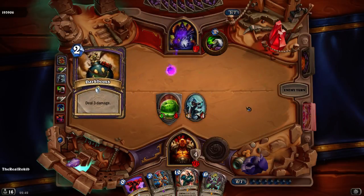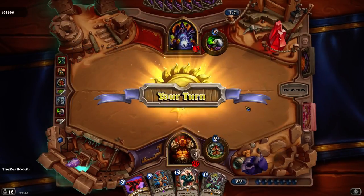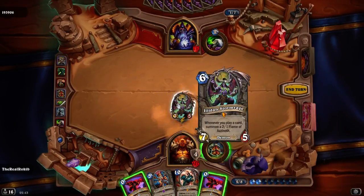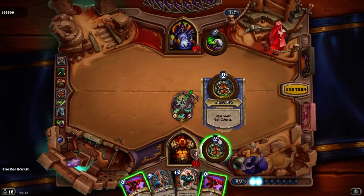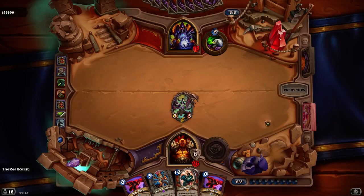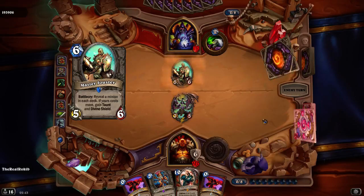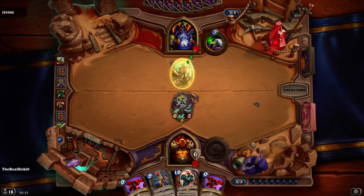And against Dark Bomb, of course. And Fist of Jaraxxus to a random enemy. Whenever you play a card. Maybe on 26 plus 6. Nice. Most adjuster — divine shield and taunt. Damn it.